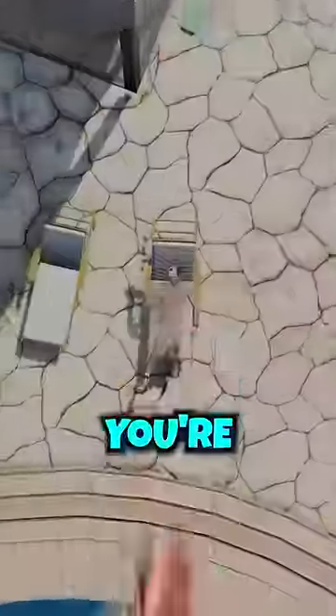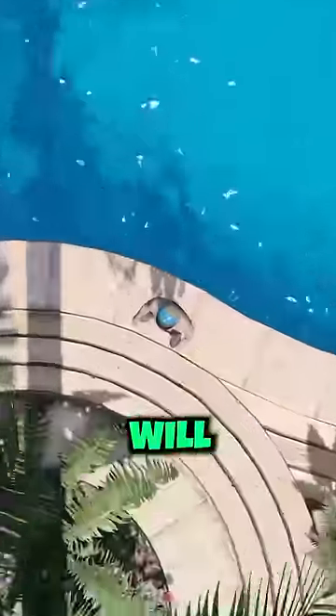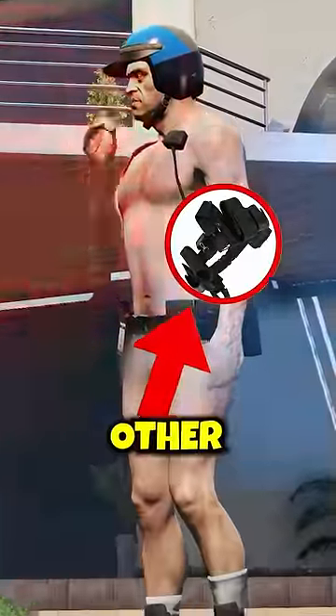When you switch on over to Trevor, sometimes he's just wearing almost nothing. But also, if you're previously wearing the cop outfit and then switch, sometimes Trevor will load in with a cop belt and other accessories on.